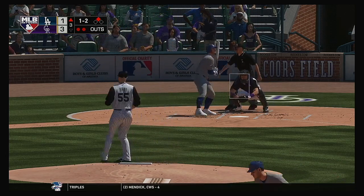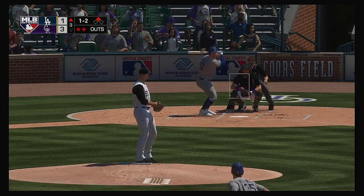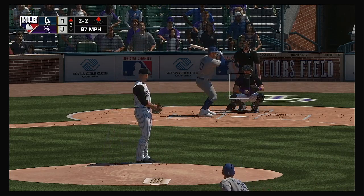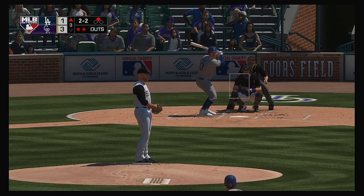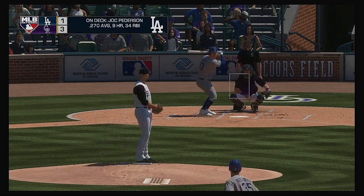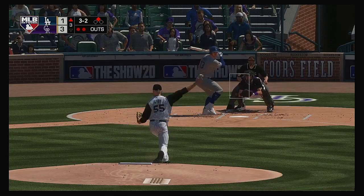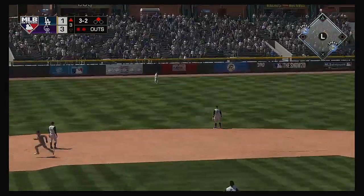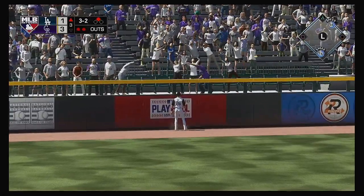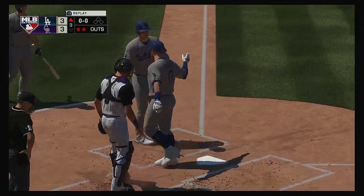Into the box, Max Muncy. Curveball taken for a strike on the inside — that's a great job by the pitcher, stealing a strike with that get-me-over breaking ball. Now he can get a little nastier with it. There's a swing, and he sends a ball high in the air into left field — and that one is gone on a two-strike count with two away. Back-to-back home runs.